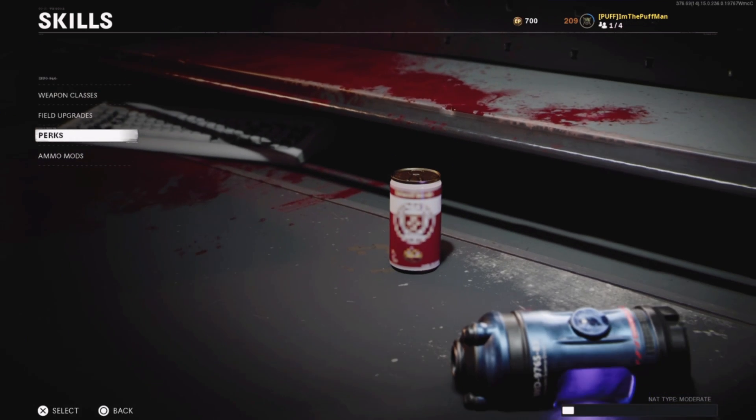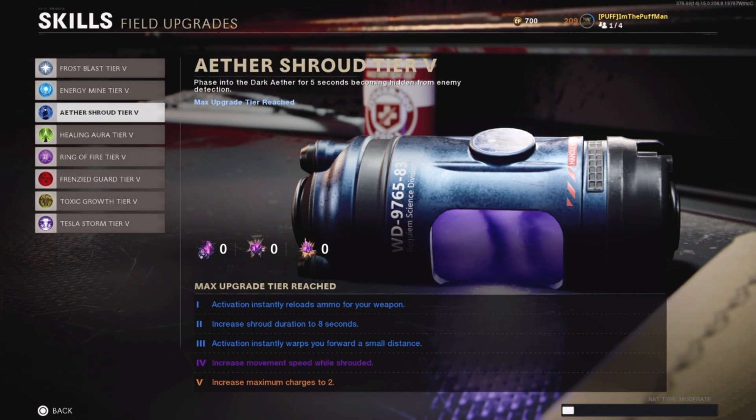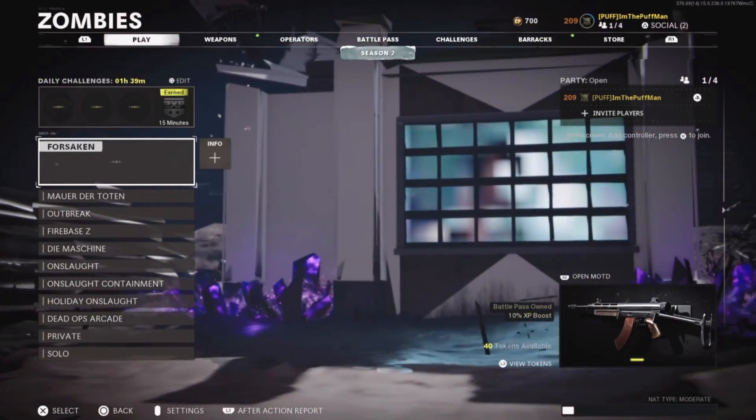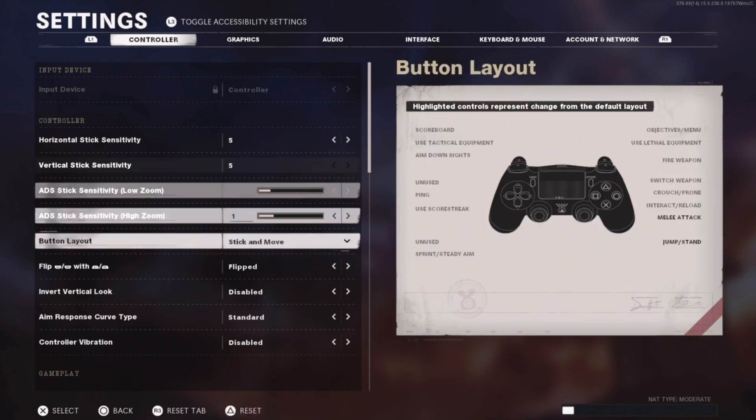For your field upgrade, Ether Shroud — you want that at tier three or higher. At tier three, activation instantly warps you forward a small distance, and that small warp is what we need when trying to get out of the PhD Slider glitches. Go ahead and set that stuff up, and hopefully it helps you out. Also, check your settings.